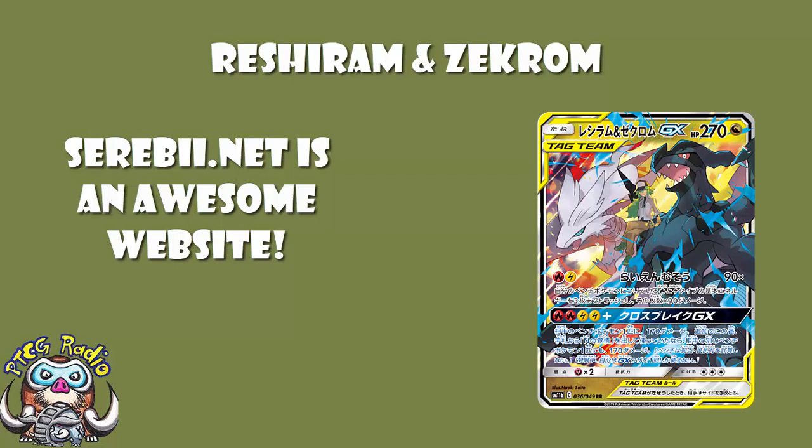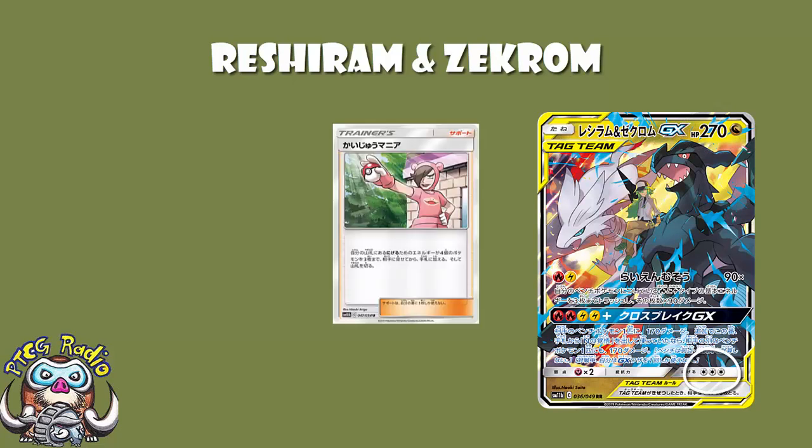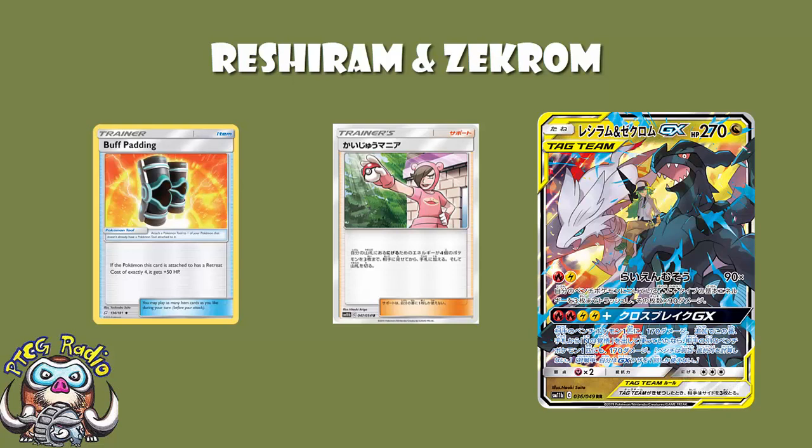So, Reshiram and Charizard then. It's got 270 HP, which, if I'm honest, is about right for a Tag Team GX. It's got a Retreat Cost of 3, which is very upsetting. It means that you can't search it out with Poké Maniac, you can't give it extra HP with Buff Padding. Having a Retreat Cost of 4 is way better than a Retreat Cost of 3 at the moment.